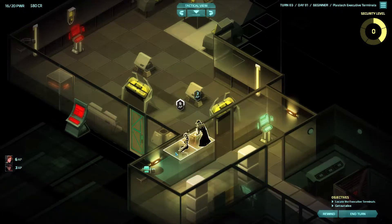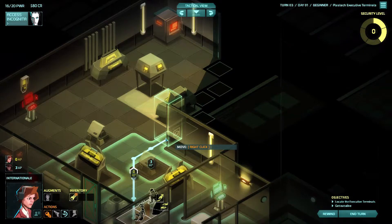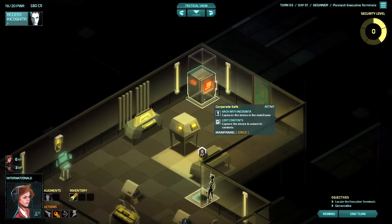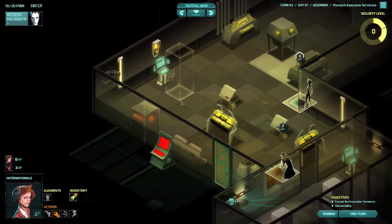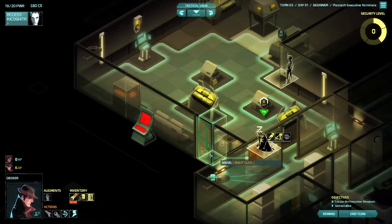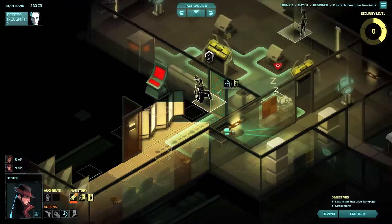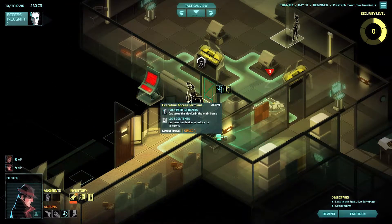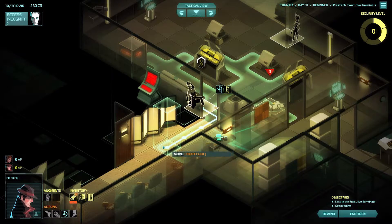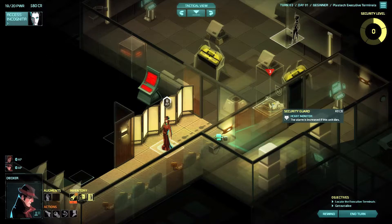We take him over here and need to see what's on the other side of the room. We'll hack that - this appears to be a safe, so it's got something in it. And what's this? Also a safe. Decker, drop him. We peek the door - got a long corridor here. This looks like we might be going the right way, especially since that says 'Executive Access Terminal' right there. This guy's going to be up in about three turns.